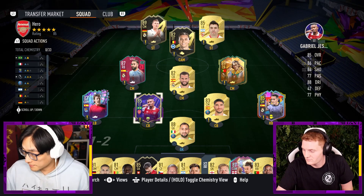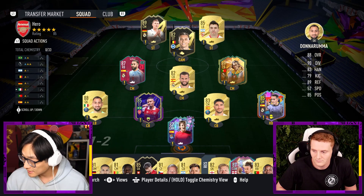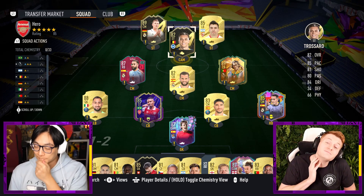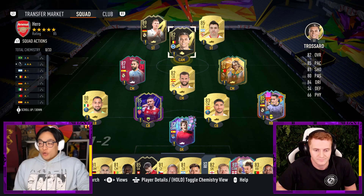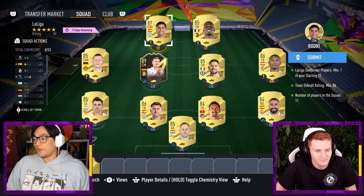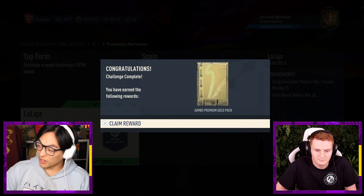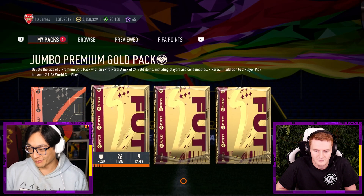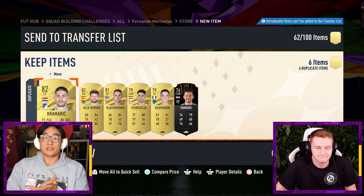Anyway, two discards mate - there is actually coins in it and an untradeable SBC card to be had. I'll take the two up top - Acuna and inform Tony Kroos. We'll take those, let's stick them in an SBC. They are going into part of Fernando Morientes to supply me with another hero. Ricardo Carvalho is actually decent to be honest - I think he's very well worth it, maybe not worth the pack, but worth the 200k if you've got it lying around. Until next time, we'll catch you guys later. Peace.